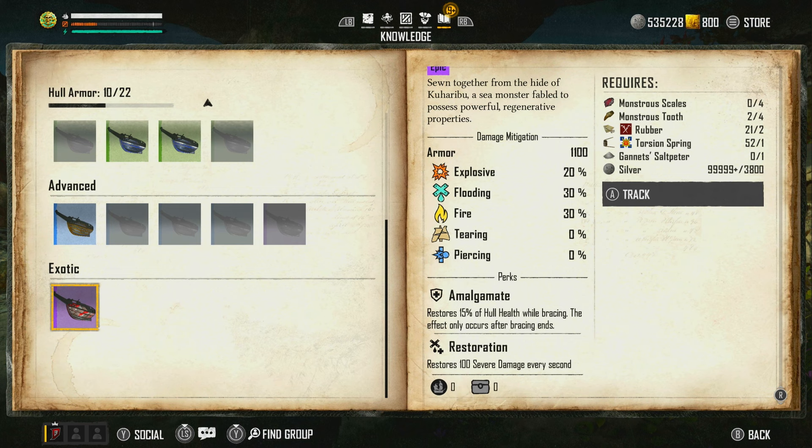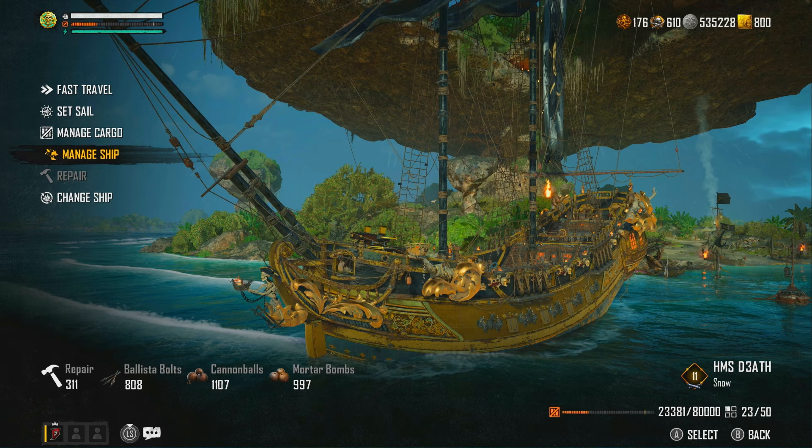So you're always bracing and always releasing the brace, which means you're going to be able to heal up your ship quicker than they can hurt you. That is absurd — and this ship has got the highest health at 50,000. It also restores 100 severe damage every second. I might have to change one of my furniture pieces to help with this boss because he constantly causes severe damage.